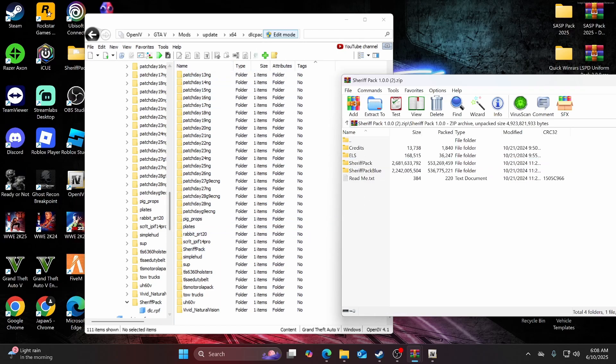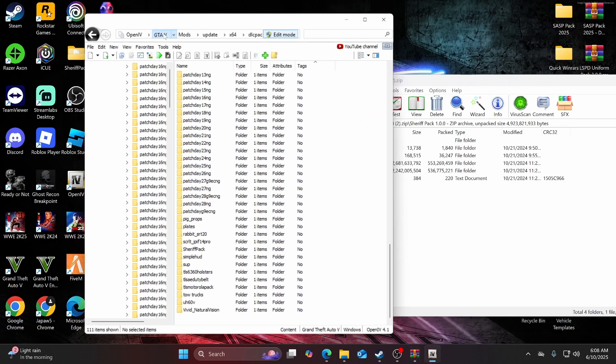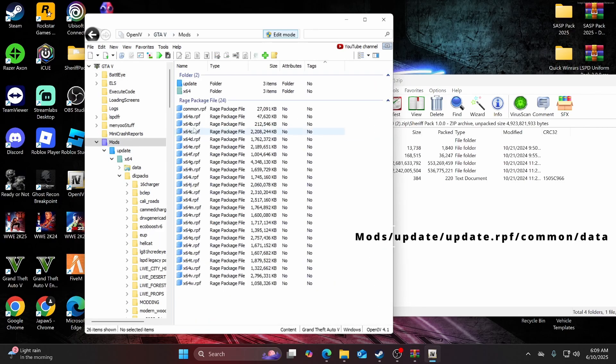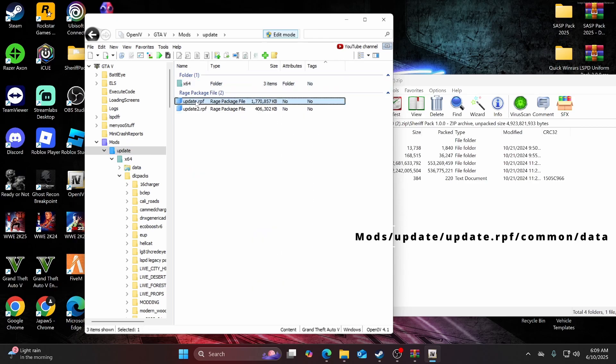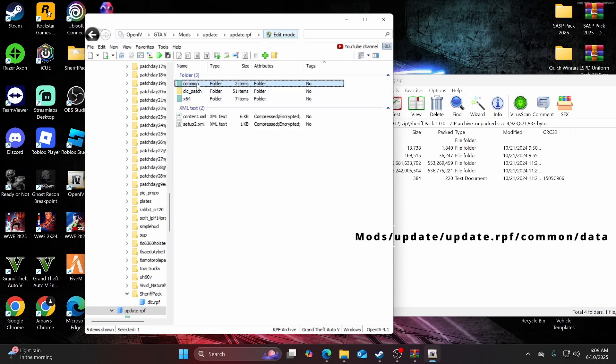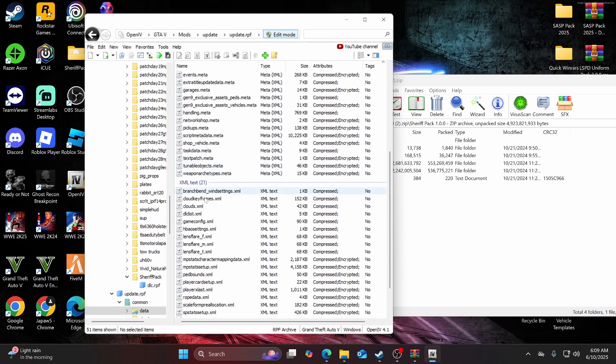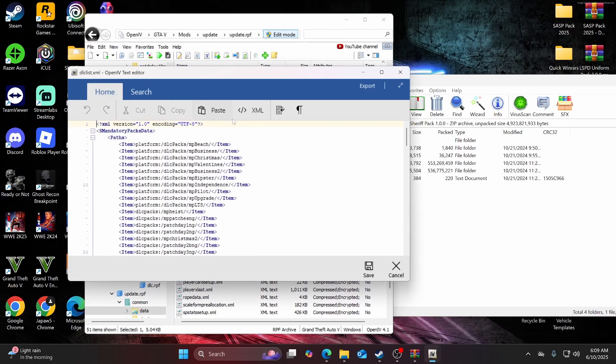Next up, go ahead and go back to GTA5, then navigate to mods > update > update.rpf > common > data. You want to find dlclist.xml, right-click it, and hit edit.